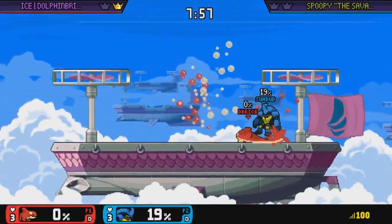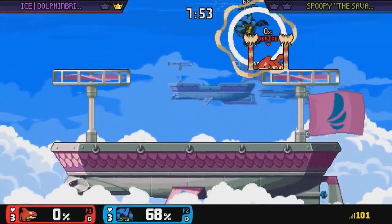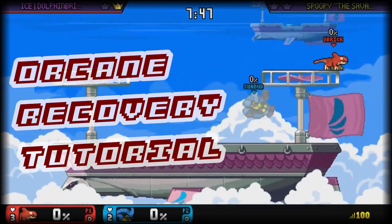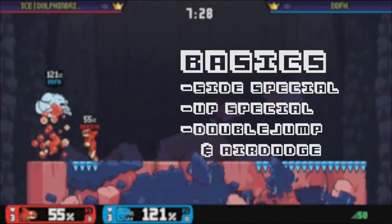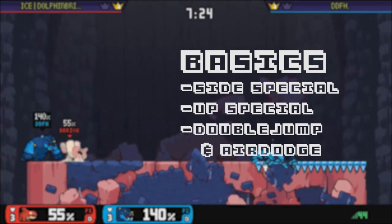Orkane is known for having an awkward recovery that isn't newbie friendly. His up special without a puddle seems completely useless, while his forward special only goes sideways. I'm Dolphin Brigg, and today I'm going to show you what Orkane's recovery options are and how to use them. We'll start with the fundamentals — your simplest options to get back on stage.